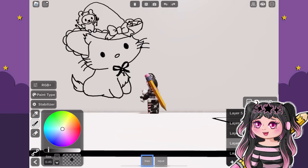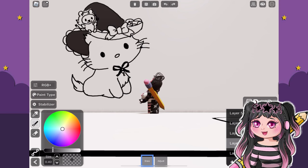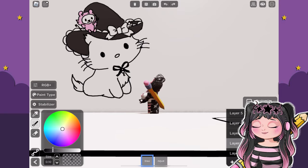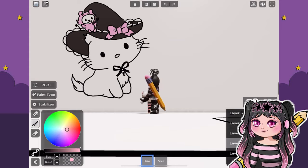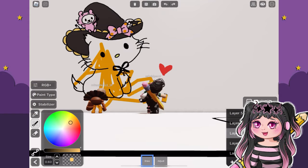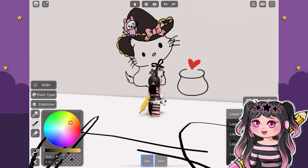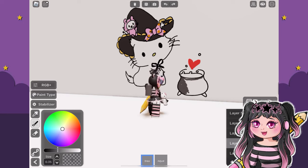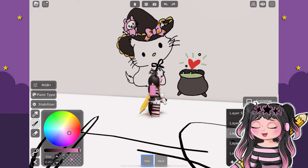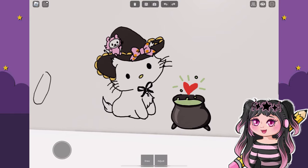I wanted to give Sugar like a little devil's outfit, so we gave him a little pointy devil tail and a little devil scepter staff. Now we're going to color in her witch's hat, and I was thinking to go with pinks and oranges — I thought that would be super cute, so that is the color scheme. Oh, these people are actually being nice — maybe not him. I knew someone was going to come scribble on it eventually, but someone drew this super cute little heart.